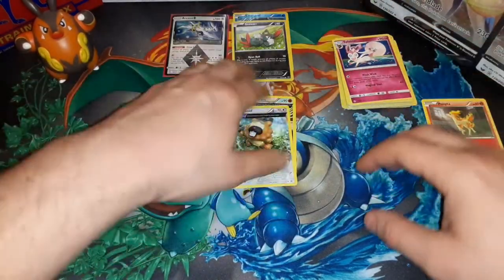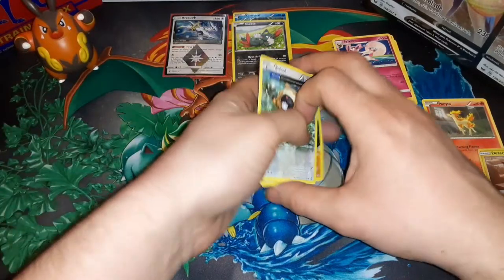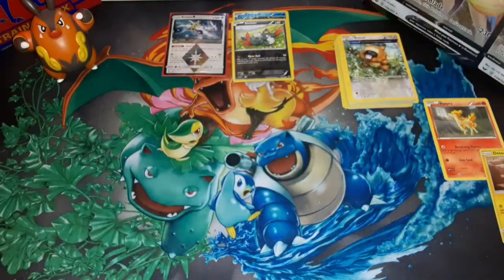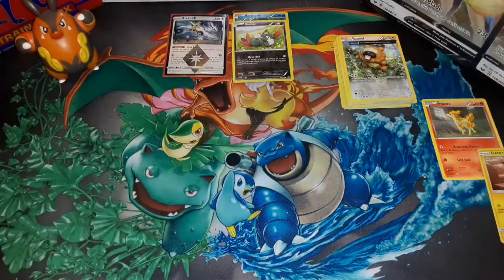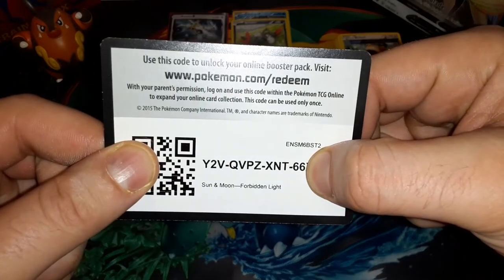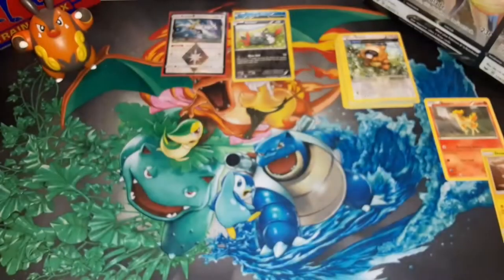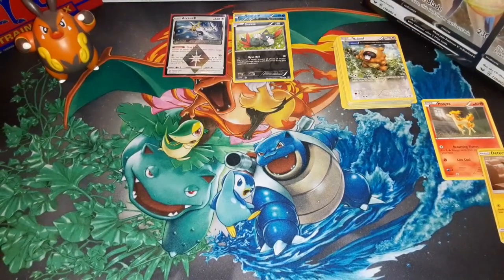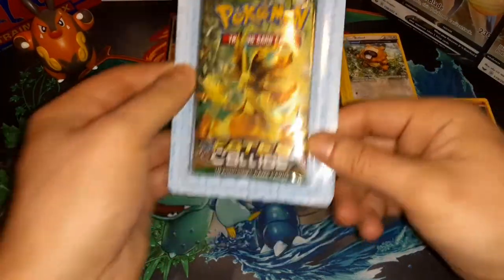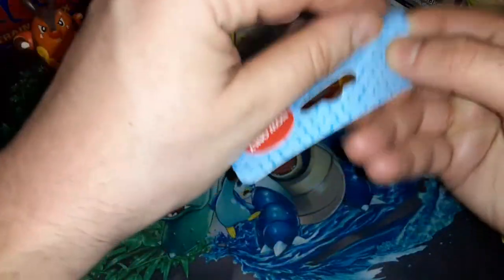Alright, let's get into it — I'm excited! It ended with last pack magic, and also with the code — last letter to the right there. Fates Collide — this is someone's favorite, not mine, I haven't opened enough of them. But it could very well be my favorite in this video right here.